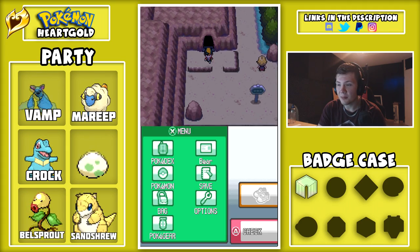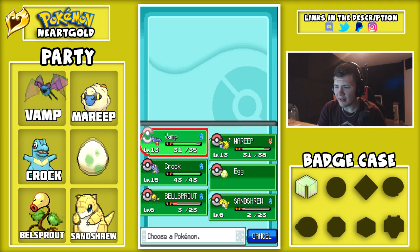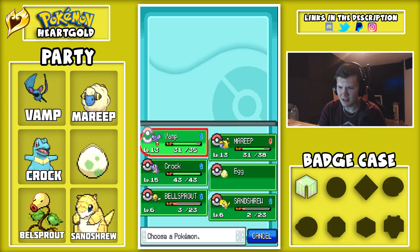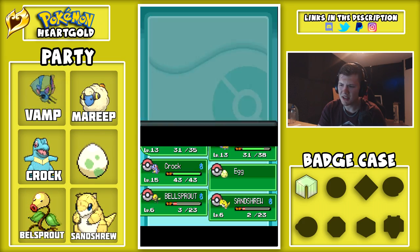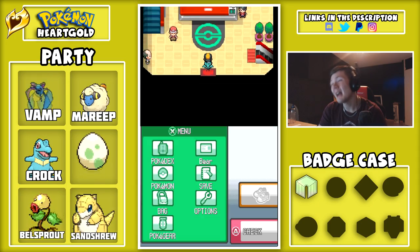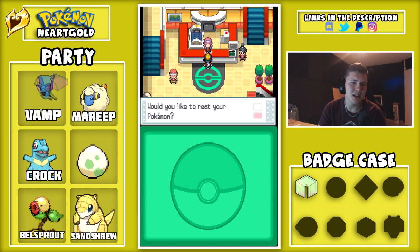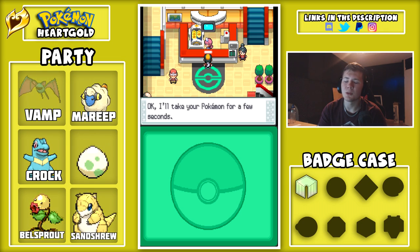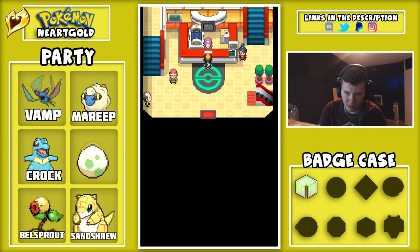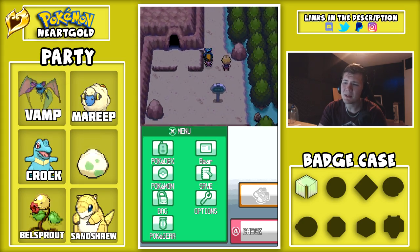Welcome to another episode of Pokemon Heart Gold. I'm excited for today — it's late at night for me actually. We have two Pokemon that are low level, though I don't know if it's considered low level at this stage in the game. We need to heal anyway. The HM Pokemon don't really matter. In the previous episode we did a lot of training, made sure our Pokemon were a higher level, beat every trainer on the previous route, and now we have to go through Union Cave to get to Azalea Town where some interesting stuff will happen. Don't miss an episode of the series.